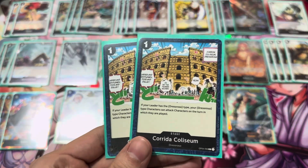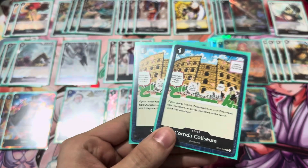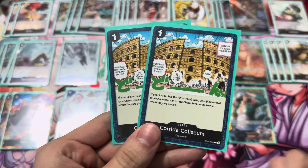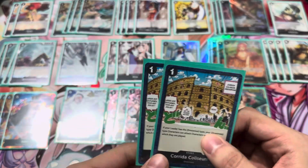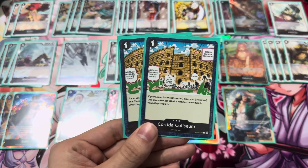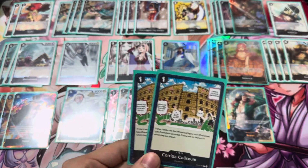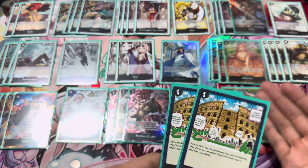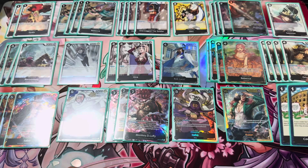We're lowering the Coliseum down to only 2 because it's very searchable — you have your leader to search it and the Rebecca character to search it. After you see one, you never need to see another one again. So 2 is fine; this isn't the most important thing about the deck anymore. If you see none, that means you're seeing your other plays happen like Rebecca, Rob Lucci, Hina, and all that stuff.